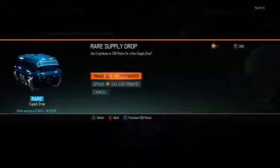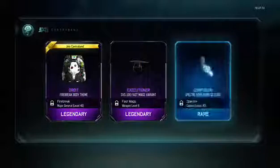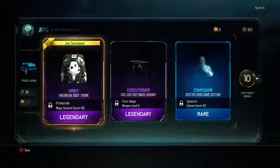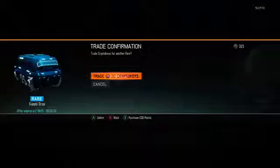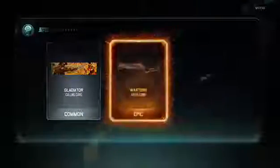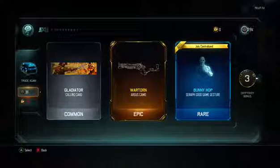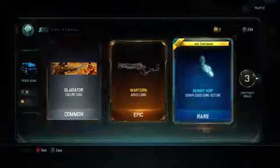Back into opening these supply drops. Another July contraband — that was a very nice supply drop. July contraband, fireworks. I'm going to go through a few of these before I end the video. I'm getting a lot of crypto keys and a lot of good things — this is actually a nice supply drop opening. War Torn — I've seen that on a few guns but I don't really like it. I think it's just a bit like cyborg but worse.